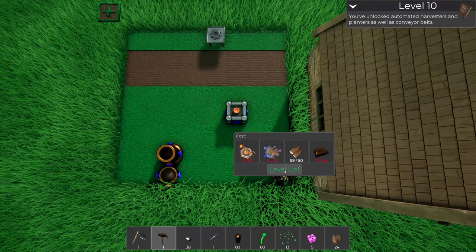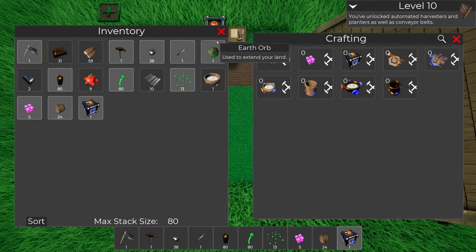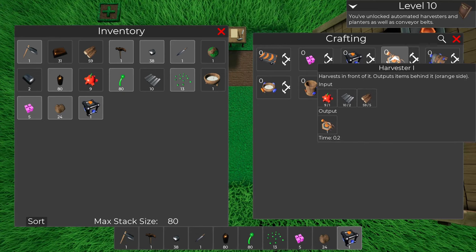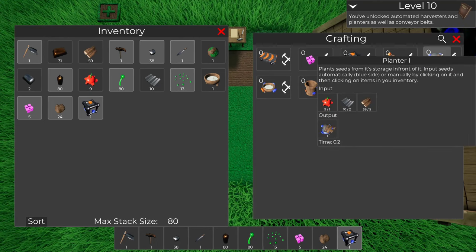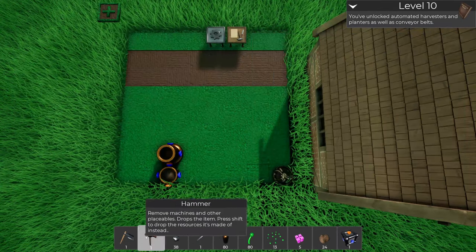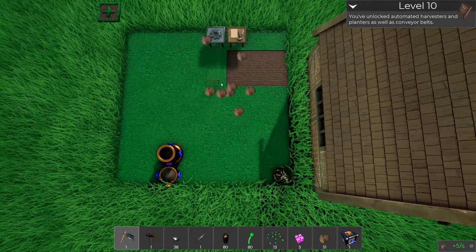You've unlocked automated harvesters and planters as well as conveyor belts - there we go, that's what we were trying to find! The automated harvester harvests in front of it and puts the items behind it. The planter plants seeds from its storage in front of it and inputs seeds automatically. Let's see if we can get a small little system going here - I want to start with a nice clean slate, get rid of all this stuff.